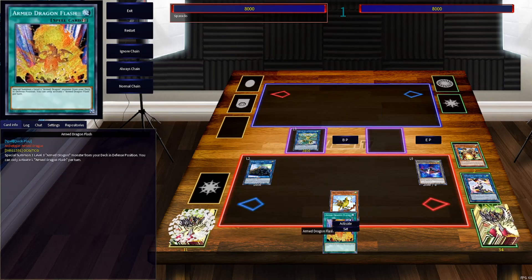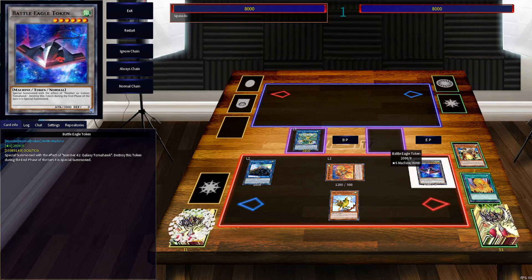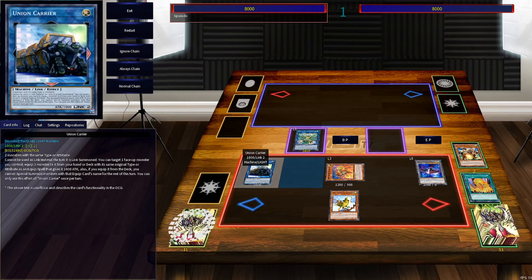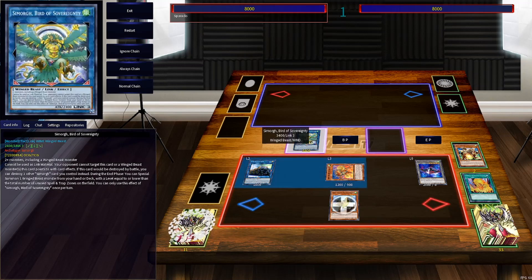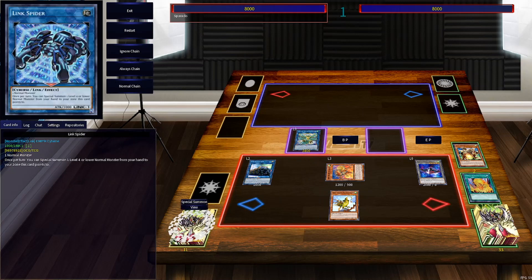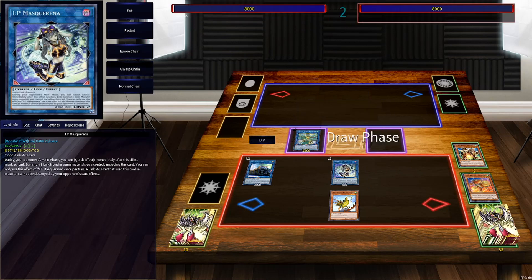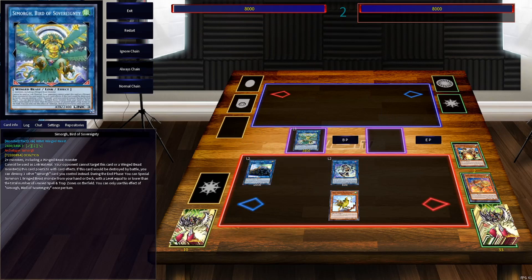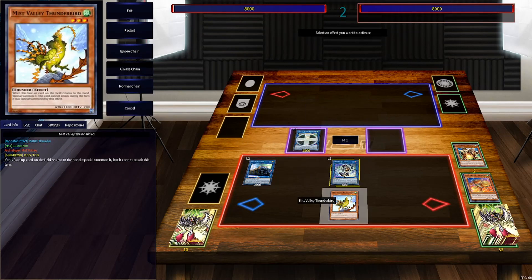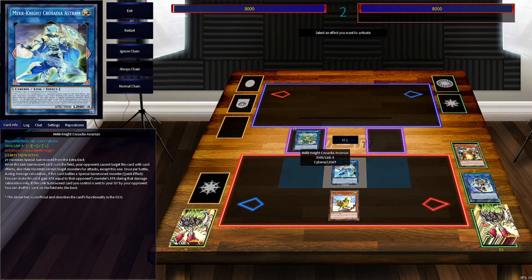If you don't have access to the extender, you link a token into Link Spider, and instead of Union Carrier you make IP Masquerena — that way you have a unicorn bounce and at least one negate, and then Simorgh summons the negate again during end of turn. It's better than going for infinite negates when your opponent can just normal summon and attack over the Thunderbird. That's why the extender is so important — so you can go into IP Masquerena. During your opponent's turn, when they try to swing over the Thunderbird after I negate something, I activate IP Masquerena's effect, link off Union Carrier, and make Auram — your opponent has to swing at Auram and it gains attack of any special summoned monsters, constantly winning those battles.